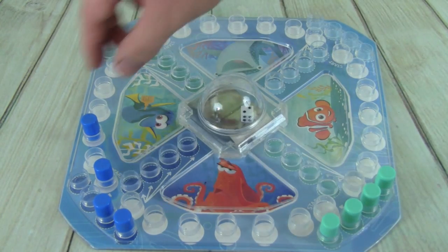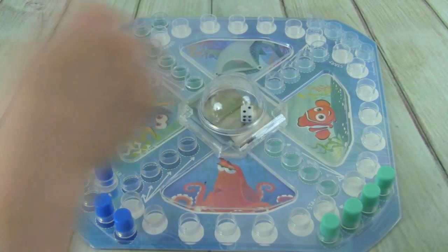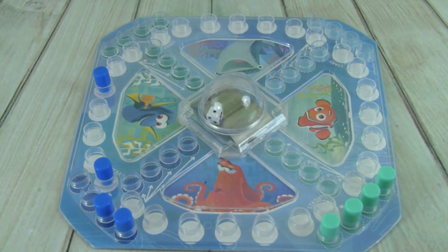Six! Alright, so we're going to move our guy to the starting space and we get to go again. Two — oops. One. Six, so I'm going to move another one of my guys out. And roll again, get a two — I want to move this one, two.